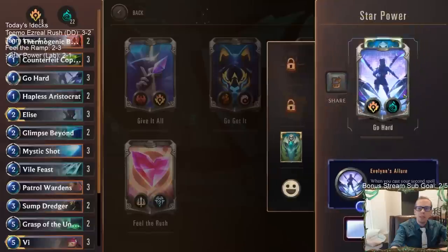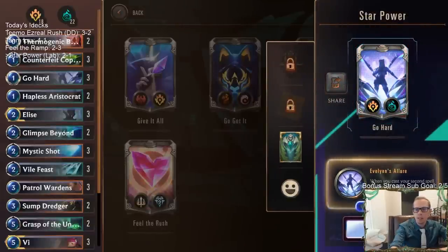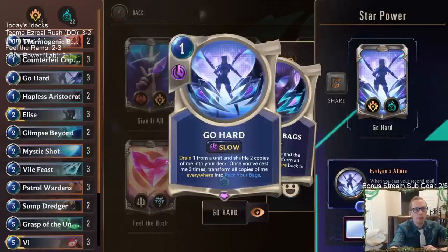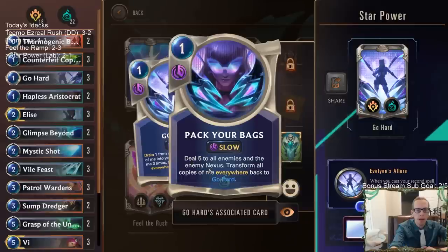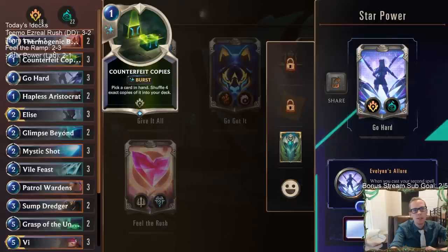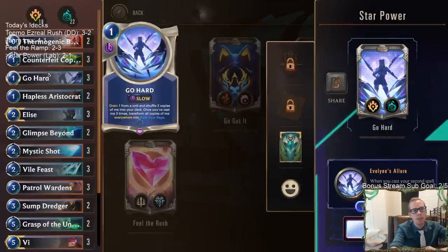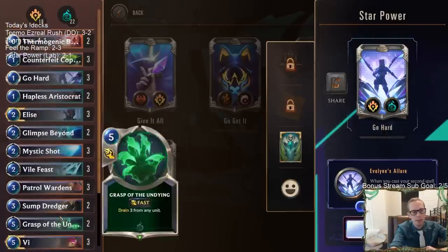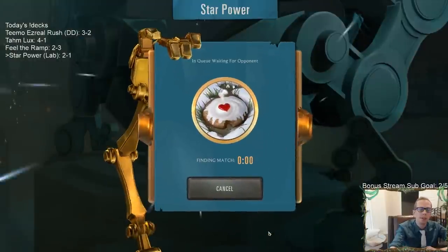Deck number four is 'Go Hard.' The power is whenever we cast a second spell in a round, draw a card. The deck is built around the spell Go Hard — cast it once, put two copies back into our deck; cast it three times and they all transform into Pack Your Bags: five damage to all enemies and the enemy Nexus, then they transform back into Go Hard. We have Counterfeit Copies to put more back into our deck — just playing a control deck looking for more copies of Go Hard.